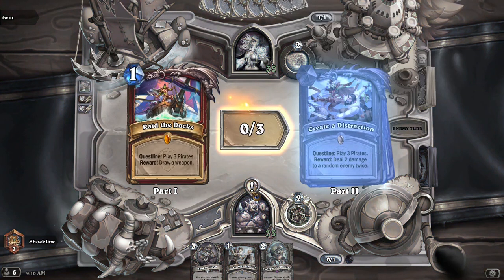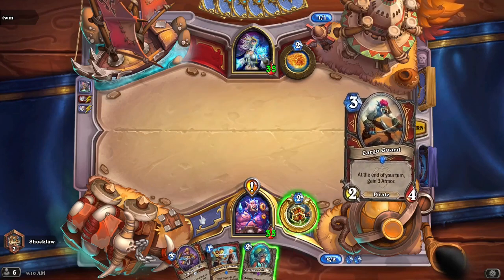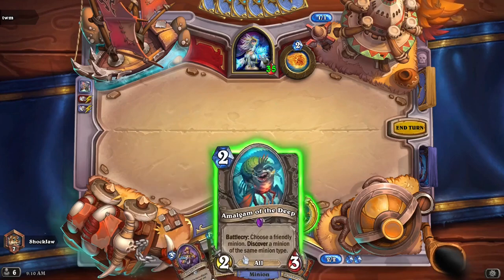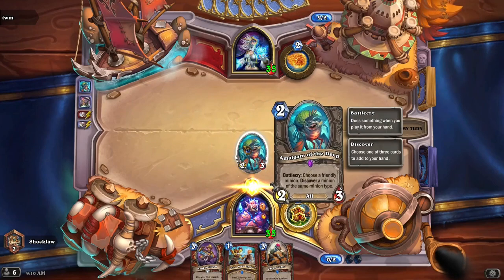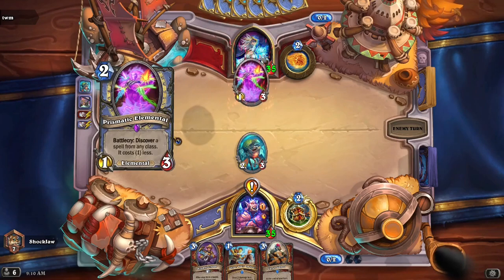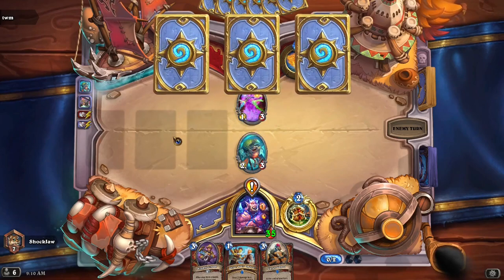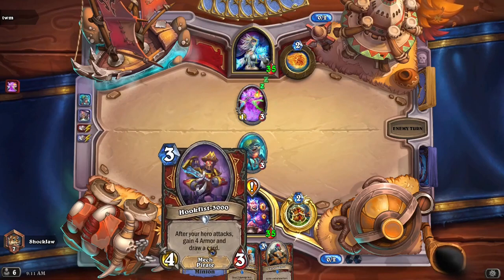This questline comes in three parts, and when you complete the third part you get this pirate, Rokara, where the battlecry lets you summon a random pirate and a weapon. This amalgam counts for everything — pirate, undead, totem, fish — the works. Also you have Hook Fist 3000, which is a mech pirate.